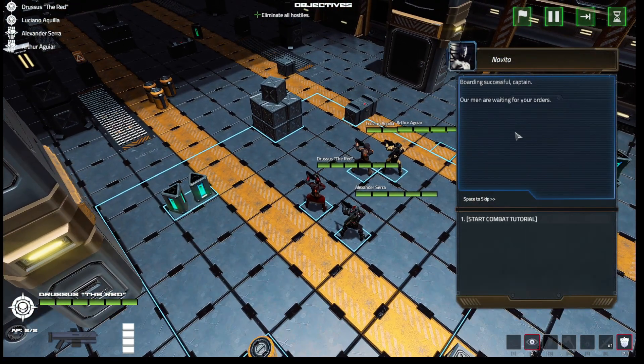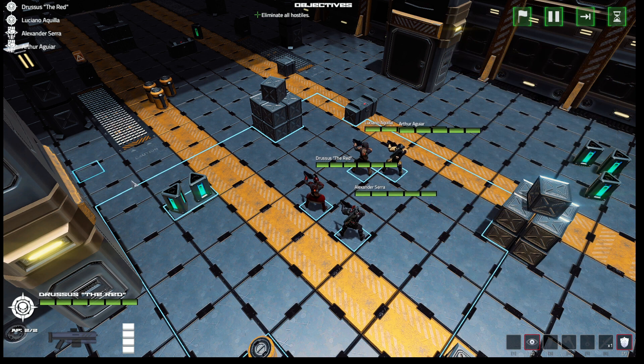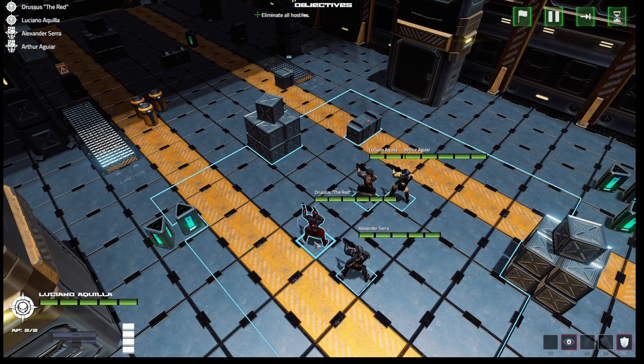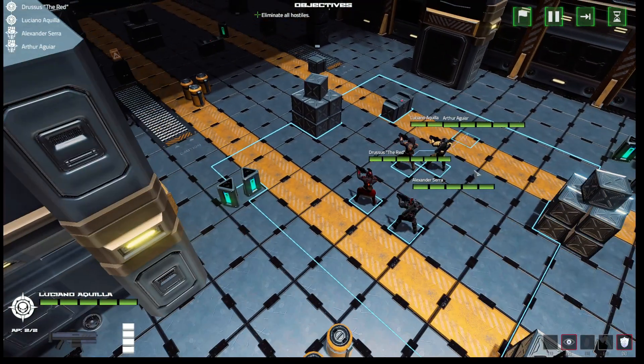Fighting successful, captain. Our men are waiting for your orders. Starting the combat tutorial: you can give orders to the boarding party you assembled. With a soldier selected, right-click a cell to order him to move there. Once in position, the soldier will be ordered to fire from the front if the cell has full cover. To know which cells have cover, check for the shield icon. In order to complete the mission, you have to eliminate all the ship defenders — find them and keep exploring the ship with your soldiers.